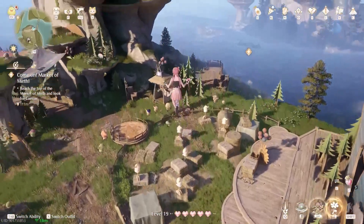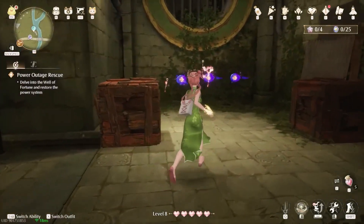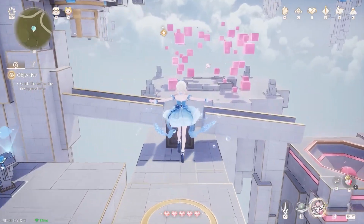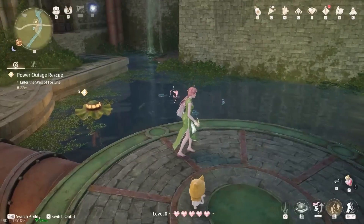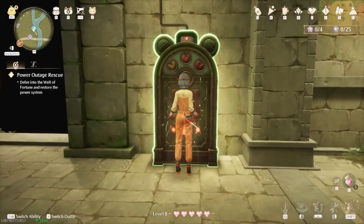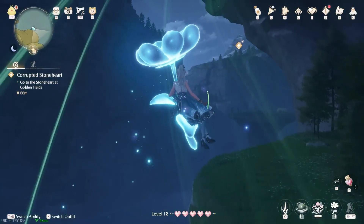The story mixes lighthearted themes with surprisingly dark moments, balancing whimsical charm with emotional depth. Nikki's journey involves everything from solving small-town disputes to investigating conspiracies, but the high-stakes lore can feel disjointed at times. Despite its faults, Infinity Nikki's sprawling content offers something for those willing to embrace its quirks.